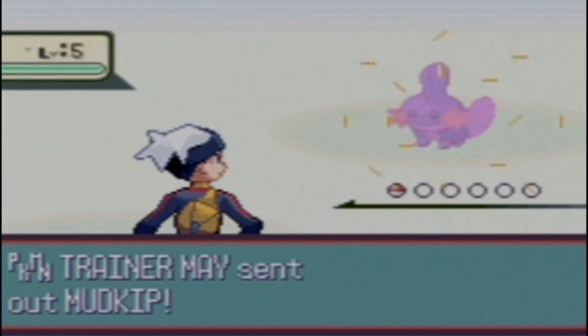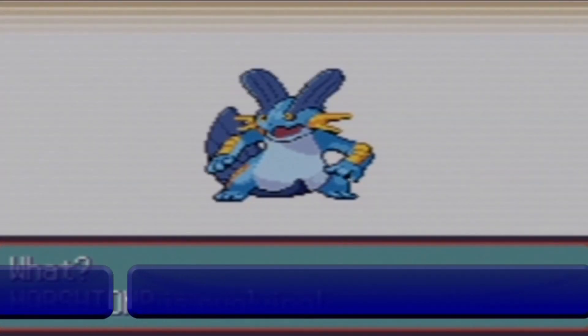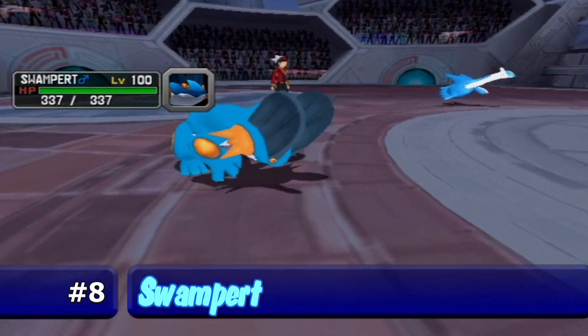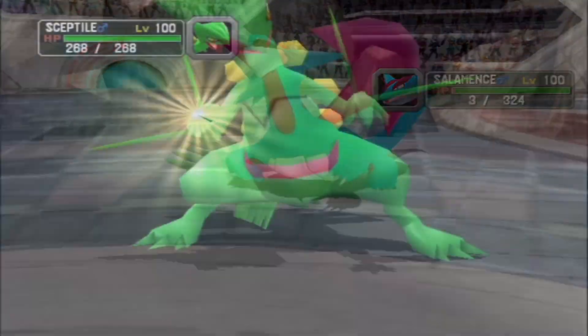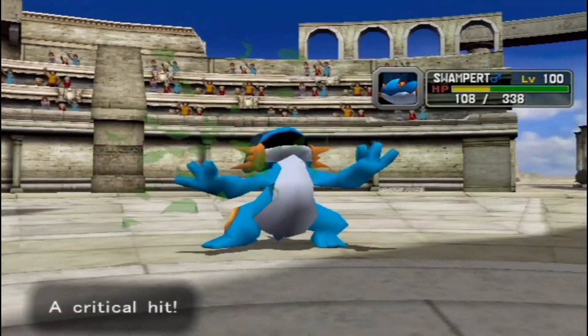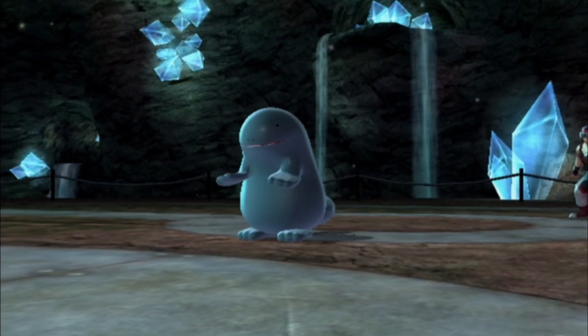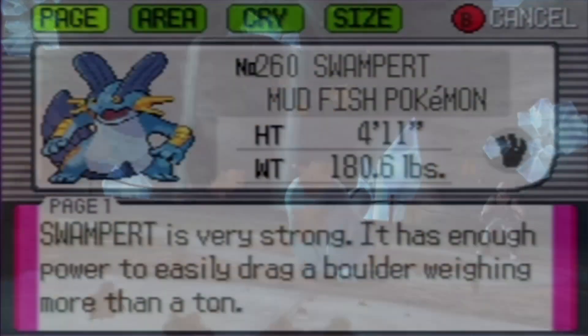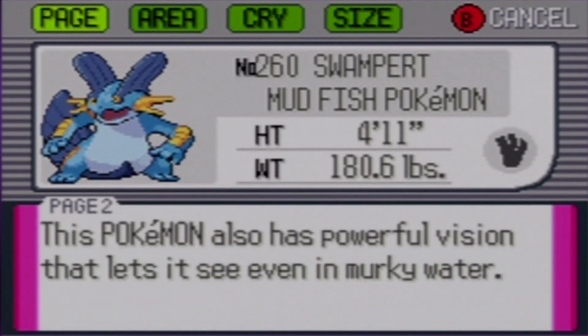Do you like Mudkip? Shut up! I like Swampert! I can't really explain it that well, but Swampert was one that I was always happy to have in my team, despite the fact that it's slow and a grass move is its Achilles heel. Thankfully, that's the only thing it's weak against. Swampert actually has the highest base stat total of all the starter Pokemon, as of Generation 5.